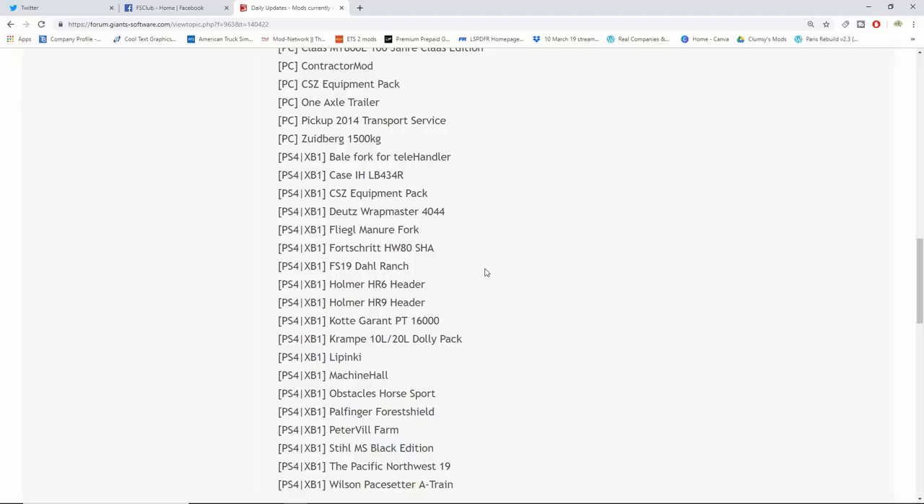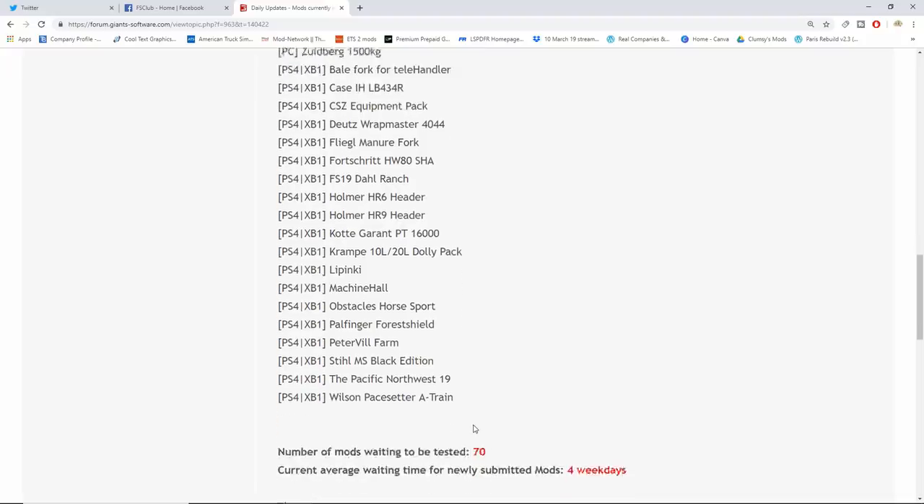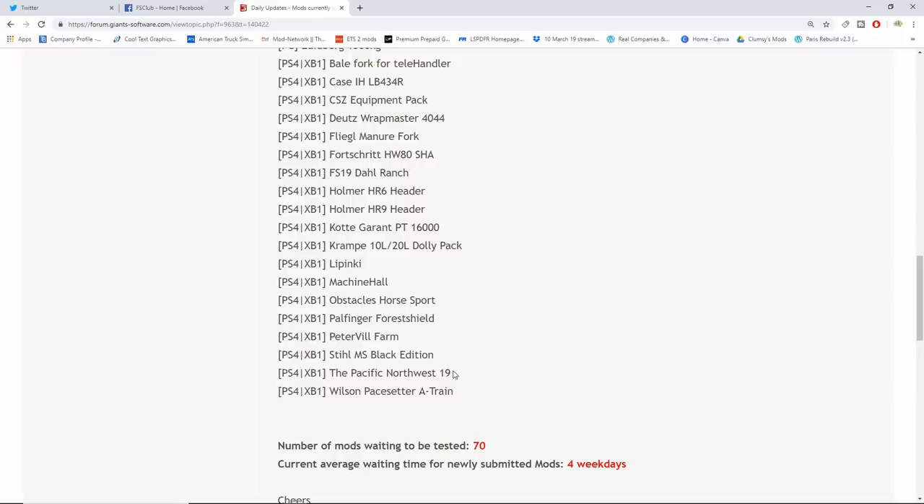Then we have the Homer HR6 header, the Homer HR9 header, the Cody Grant PT16,000 released today, the Crimpy 10L/20L dolly pack, Limp Key which is a map, Machine Hall Obstacles, Horse Sport, Pal Finger Forest Shield, Peterville Farm from our good friend over at MG Mod — can't wait for that to come to console — Stall MS Black Edition, Pacific Northwest 19 which I believe is a forestry map, and the Wilson Pacesetter. Number of mods waiting to be tested is 70, current average wait time for newly submitted mods is four weekdays.